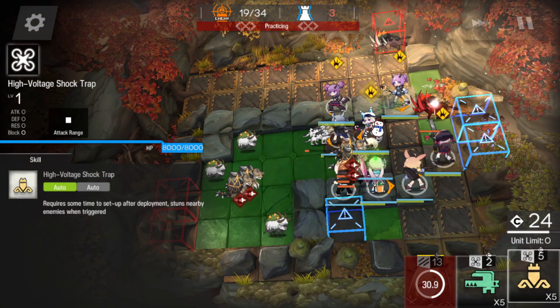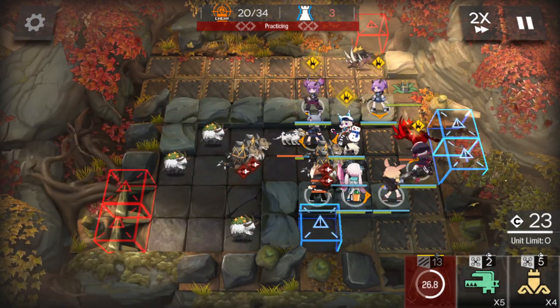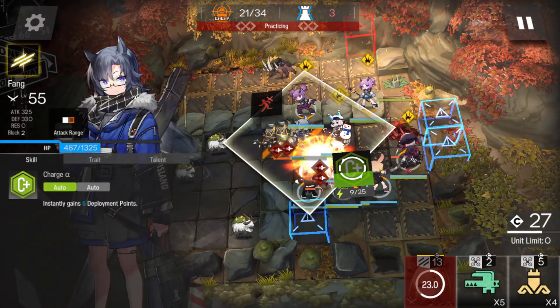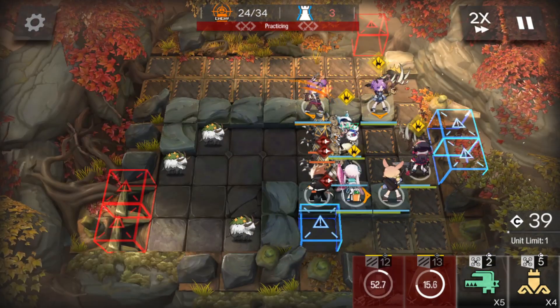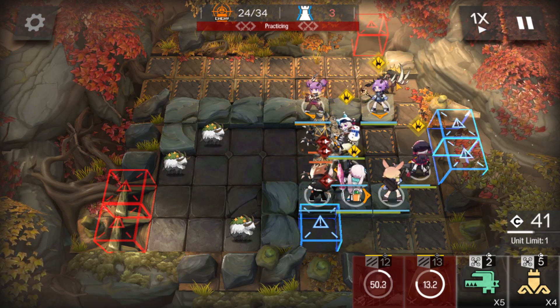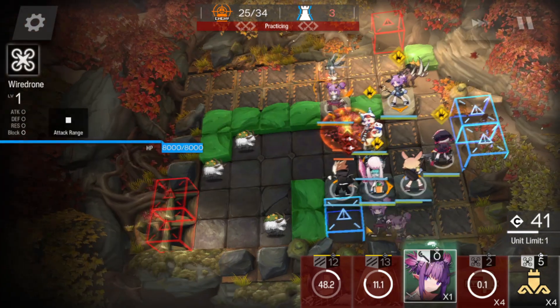Once the swine got stunned over here, put another shock drop over here, because that will immediately charge. Put another shock drop over here. Remove Fang. I proc Lava. Once it's done, you can put WD on Lava.